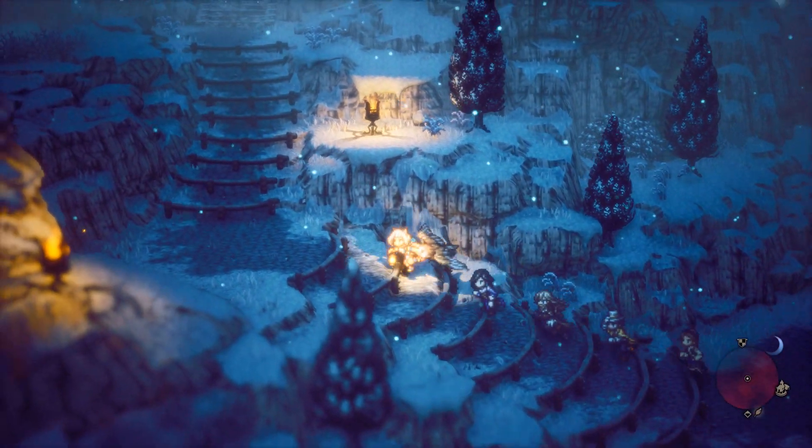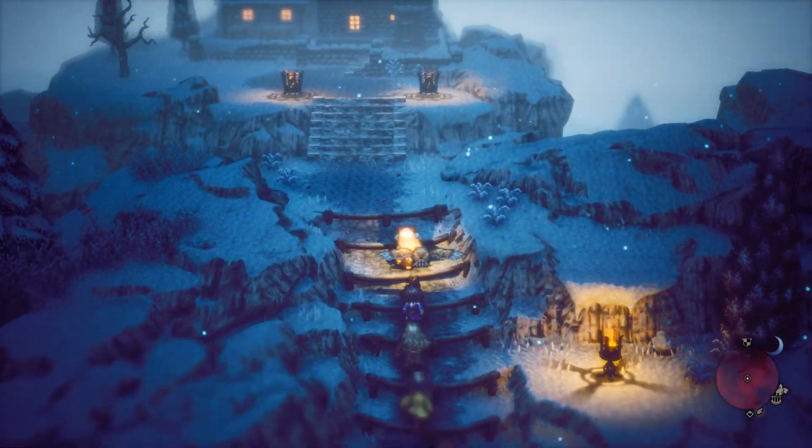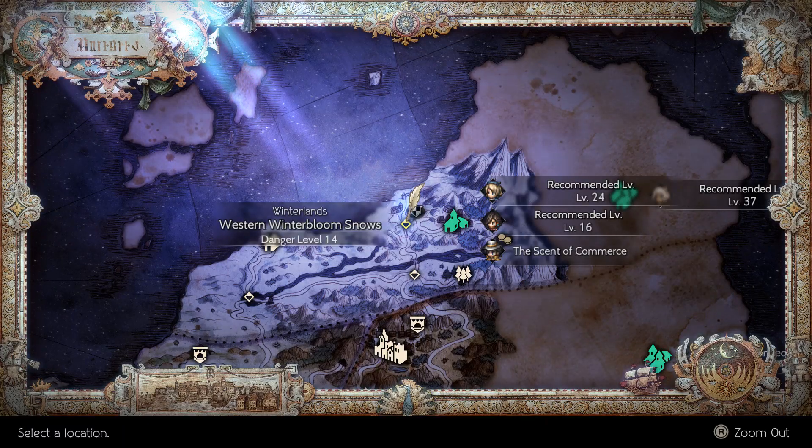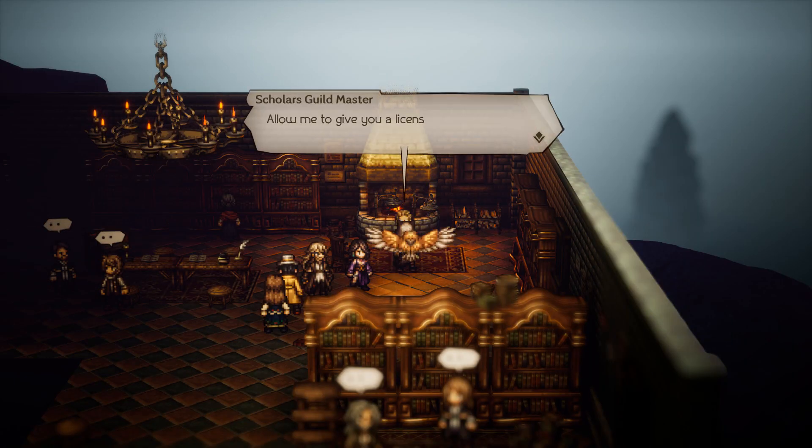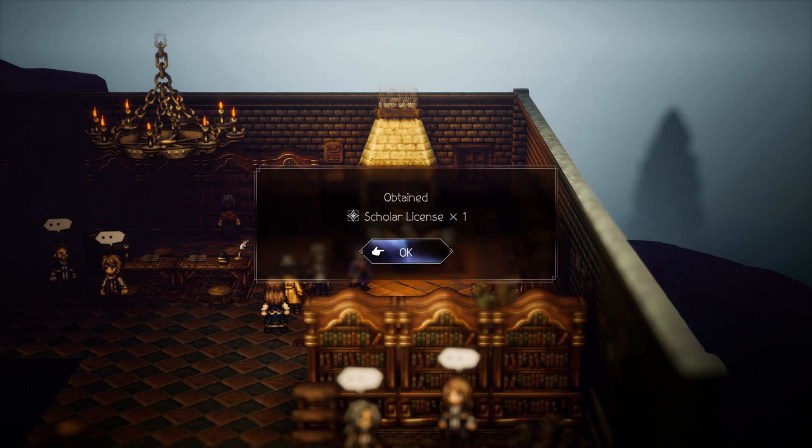Next up is the scholar guild master. He can be located at the western winter bloom snows. Just speak to him and you will be able to acquire the scholar license.